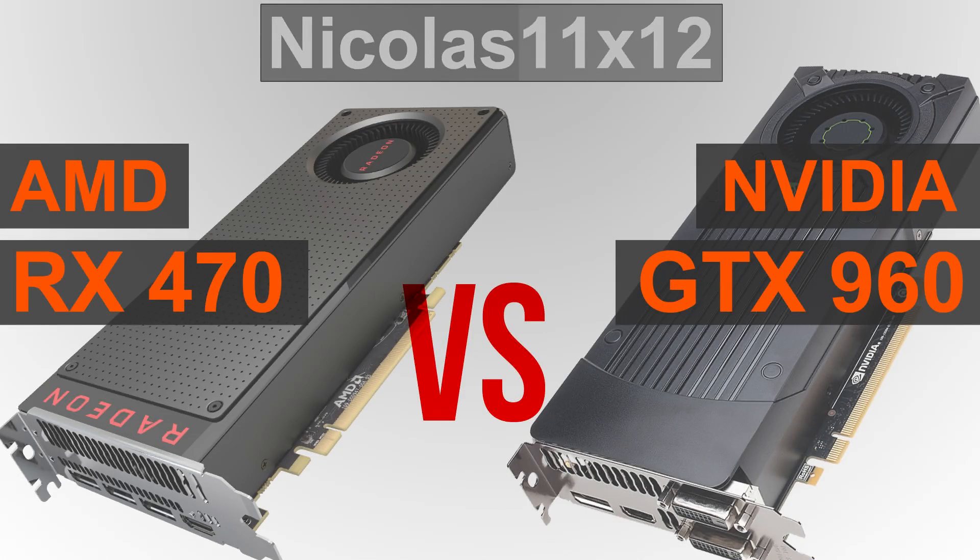Welcome. In this video today, I'm comparing the new AMD RX 470 GPU with Nvidia's GTX 960 graphics card. Now I'm sure we know which card is going to win in terms of performance, but that's not all that matters after all.